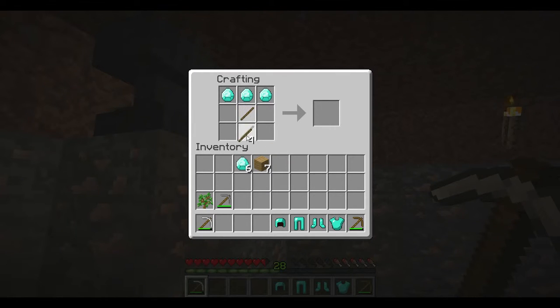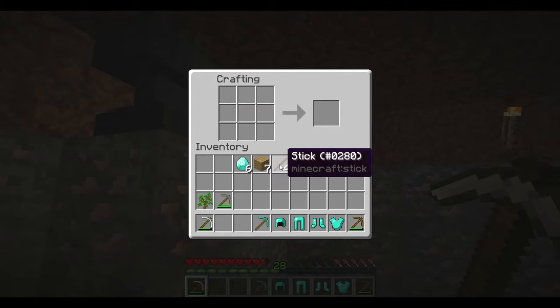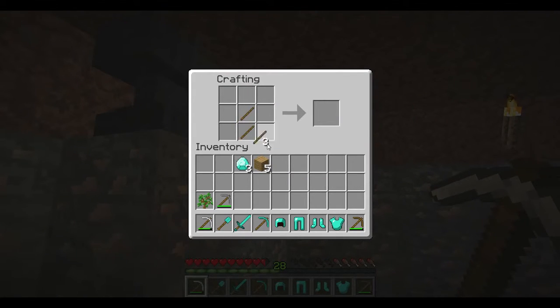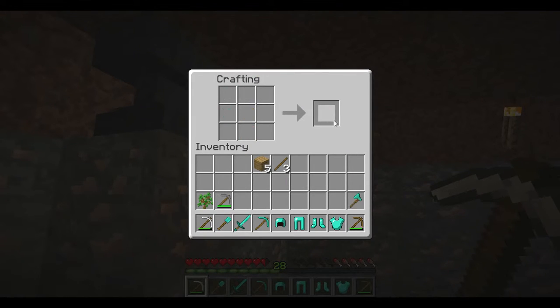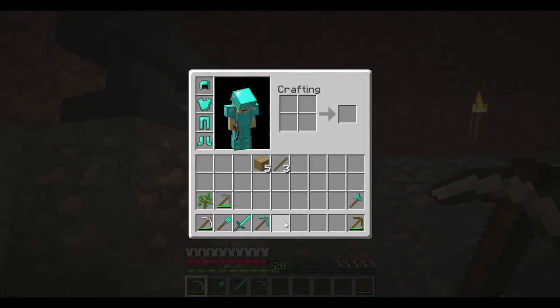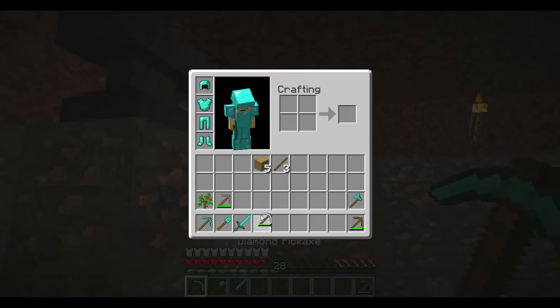Then we have our pickaxe. Here we have our sword. Here we have our shovel. And then I'm going to need to make some more sticks. And here we have our axe. So we can just go ahead and suit up, and then I'm going to decide what to do from there.